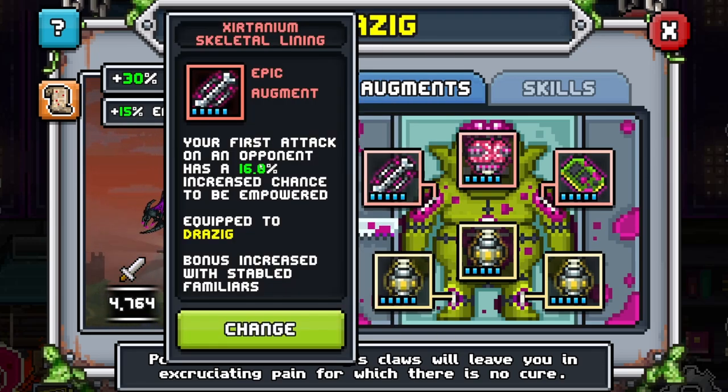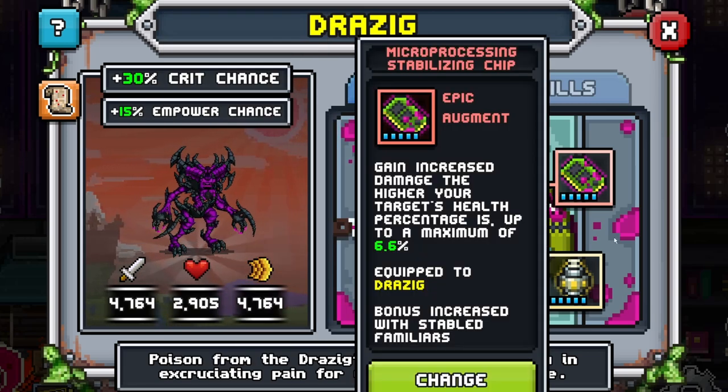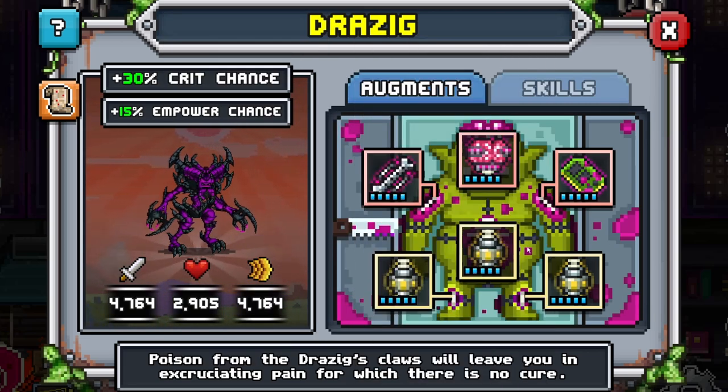Let's go on to the skeletal lining. For the skeletal lining, it says your first attack on an opponent - not on an enemy team, on an opponent - has a percentage increased chance to be empowered. So that's great. It adds more to your empower, which is amazing. Of course, this is a different value than the base empower, so it's its own little thing. But it's amazing because you're trying to one-hit everything. Drazig is something to be feared - they are a very, very strong familiar.